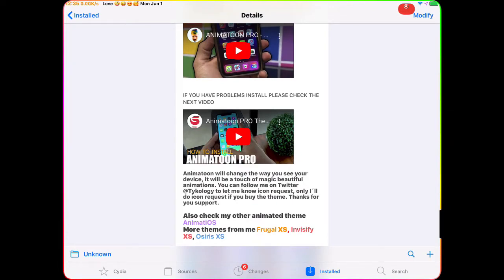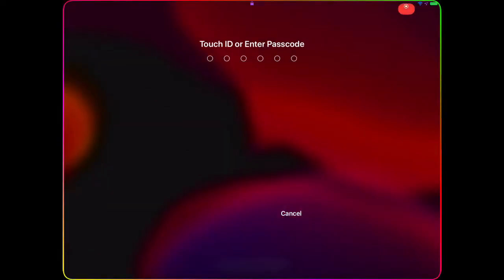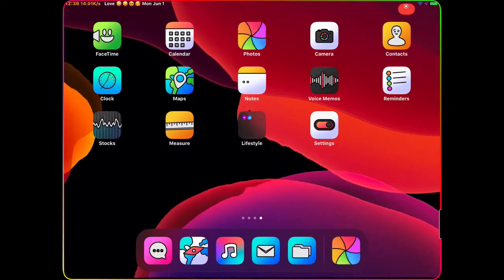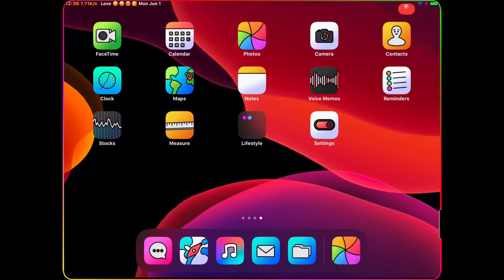Once you get those two packages, go to Settings. My device just ran into a springboard respring, so give me one second — it should come back shortly. It happens because I make YouTube videos and when you have too many packages installed, sometimes that happens. There we go, it's back.